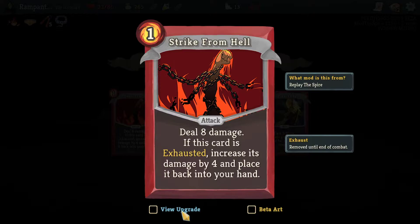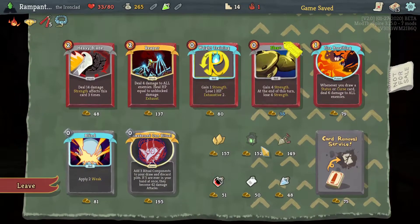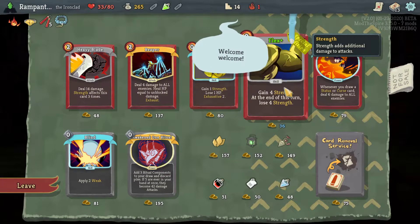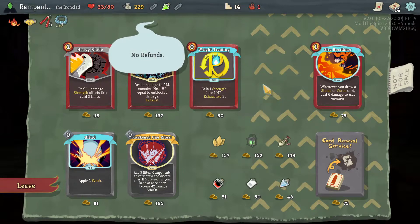Strike from Hell is actually not a bad card if you're going an exhaust build. I'm starting to think about it. This is from Replay the Spire — we have a Special Edition, so this means this is upgraded, which is kind of nice. I'm going to pick it up. Pre-upgraded Flex — sign me up.